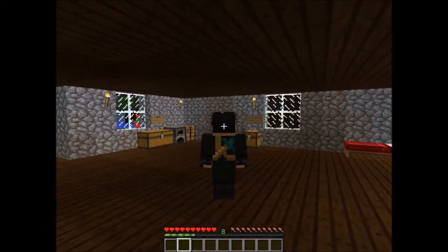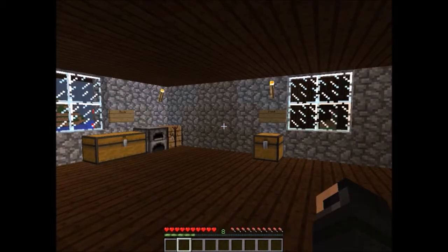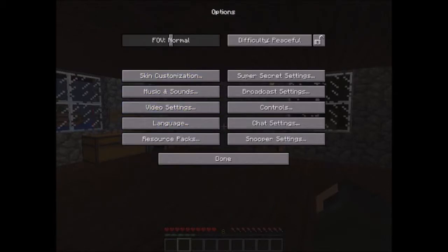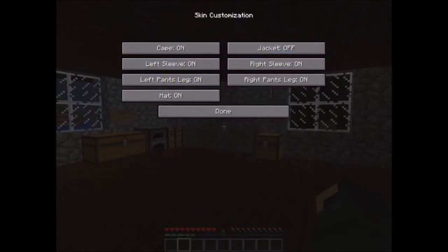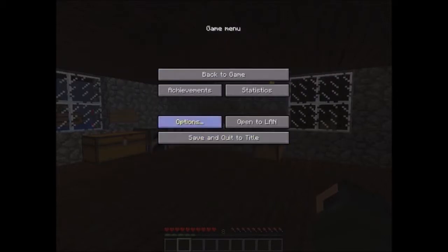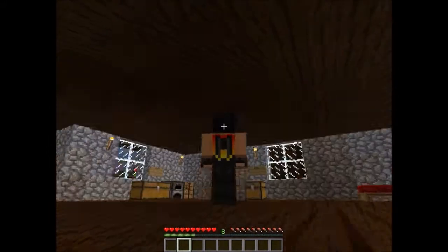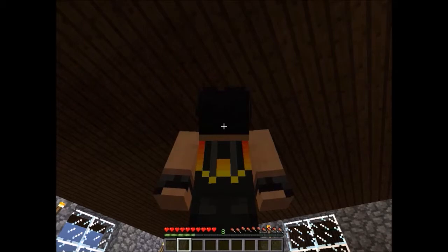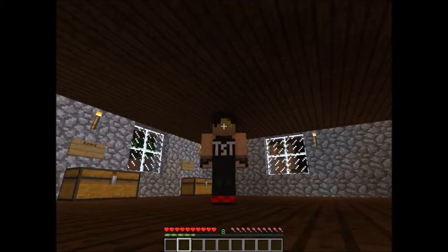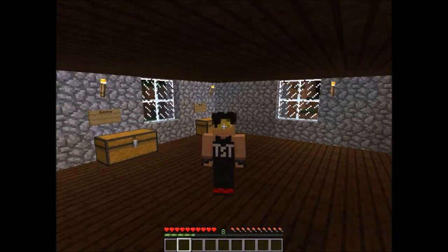If you look at his back, he's got a sword sitting on his back. I'm just going to go ahead and take off his trench coat so you guys can see what he looks like without it. As you can see, he's got black wings that are on fire. And TST — Ten Sword Takeshi — sitting on his shirt.